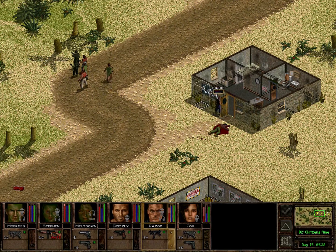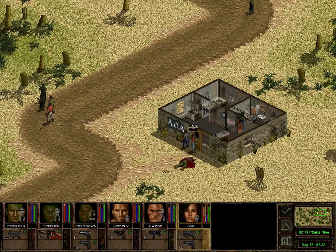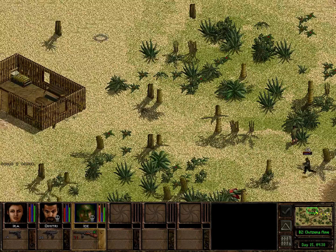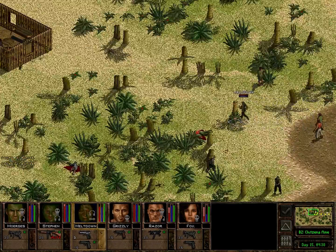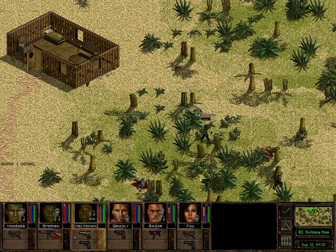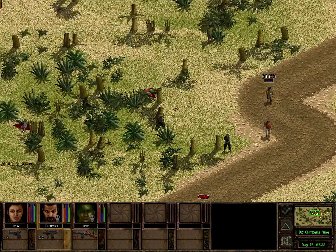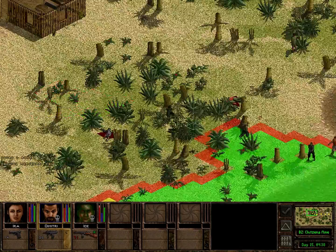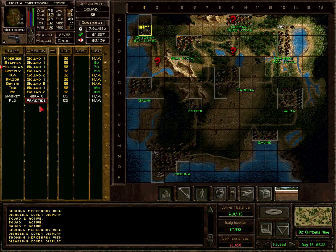Razor and Fox should also be safe and stay back in this area so they are well protected by this building. Let's also close the door. Ice is going to leave anyway so we don't need to position him. Meltdown can get fairly close to the action. Grizzly is going to leave too and Dimitri as well. I think that should be fine — not the best defense but we can always just run away if things get too dicey.